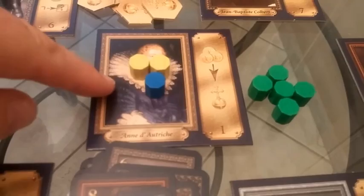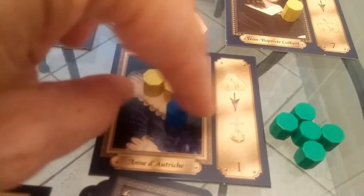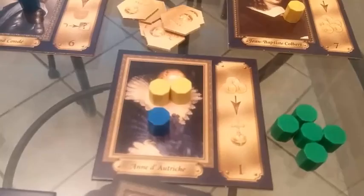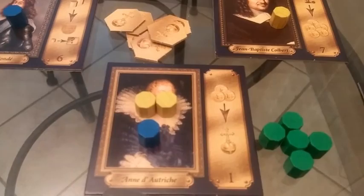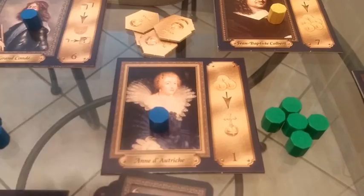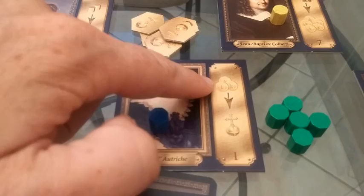You resolve tiles in numerical order, starting with tile one. Yellow has the majority here. If this was a strict area control game, yellow would get this token and blue would get nothing. But that's not the case. Whenever there's a money symbol on the tile, what happens is: the person with the majority gets this item for free. So yellow is going to get this tile token, and then yellow's figures are going to go down to the supply area where they don't have access to them unless they discard a card to get them back.